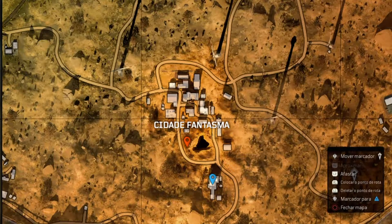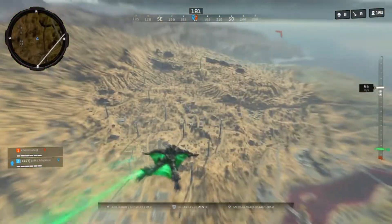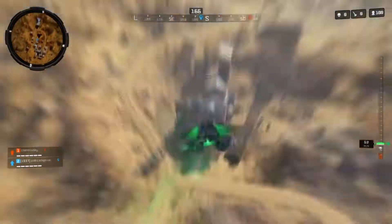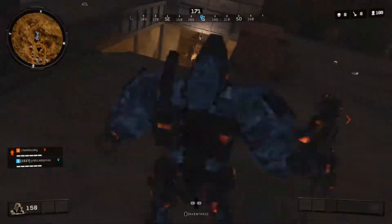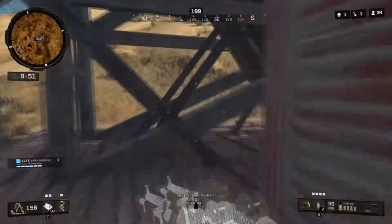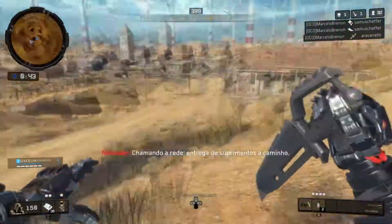O primeiro easter egg, galera, é localizado ali na cidade fantasma. Onde eu marquei em azul é a entrada para cair lá na parte de baixo que vocês vão precisar ir. Daí vocês pulam do helicóptero e descem lá na cidade fantasma. A primeira coisa que vocês têm que fazer é achar uma machadinha — vocês vão ter que procurar o machado de combate. Se não conseguirem achar a machadinha na parte de cima, é só descerem lá embaixo que provavelmente vão conseguir achar.